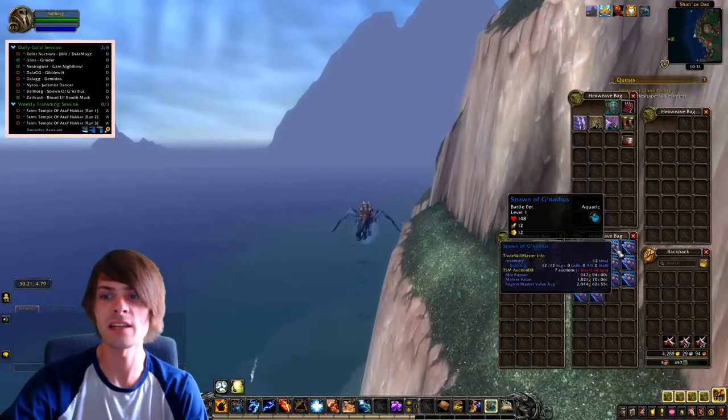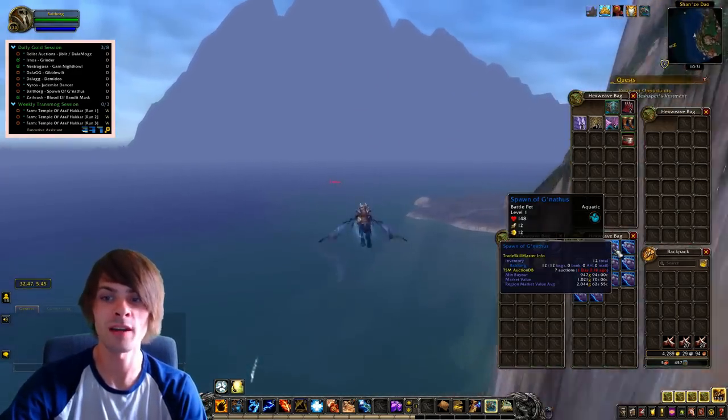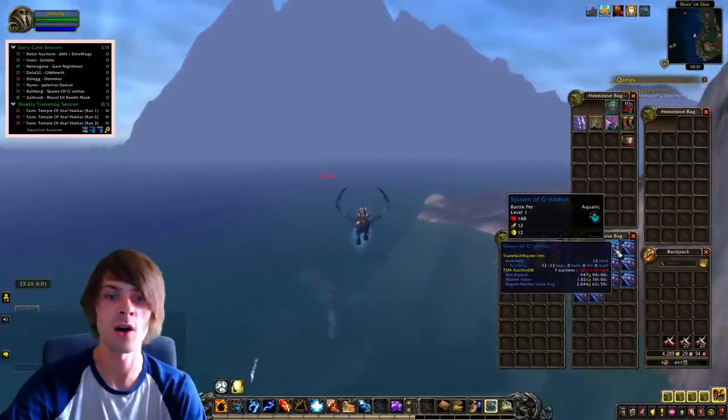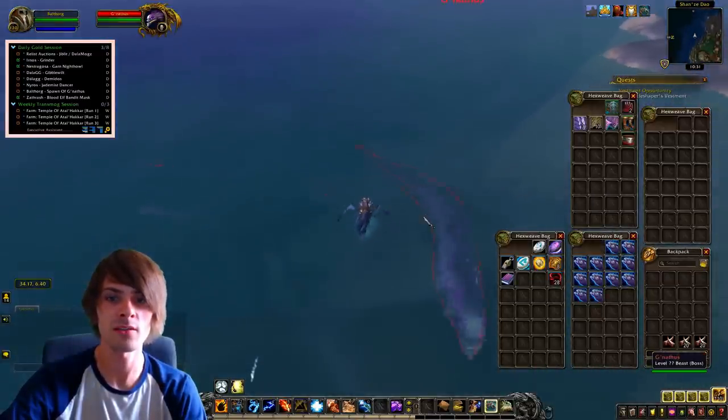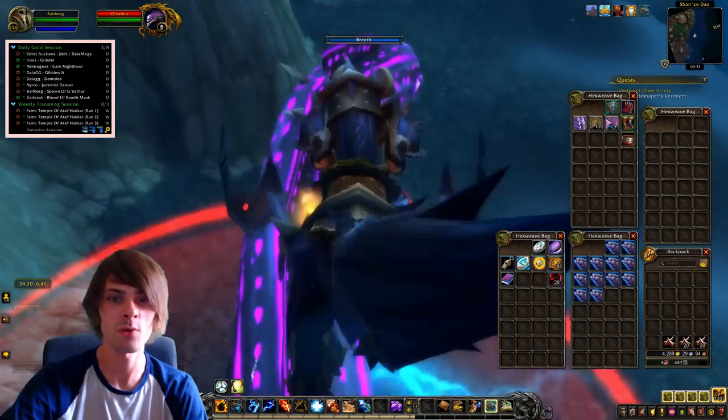The current going rate for the Spawn of Gilnathus is around 947 gold on the minimum buyout on my realm. Gilnathus looks like this — it's basically a beast-type boss, a massive giant eel which is under the ground.